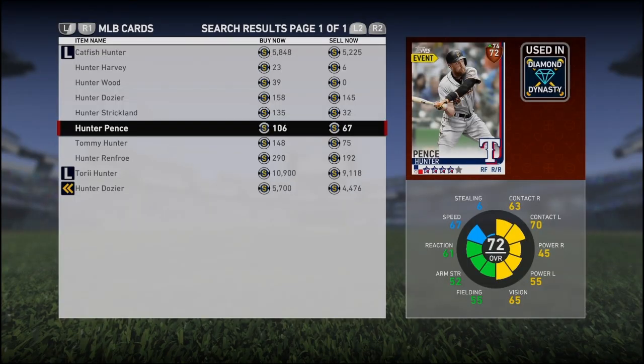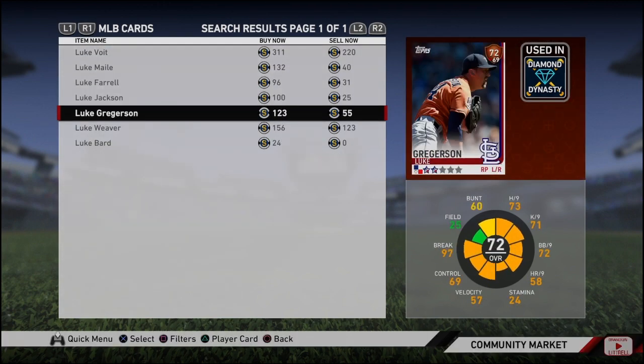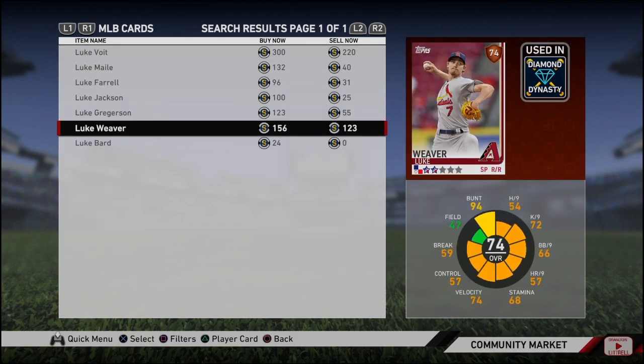And then for my first pitcher and last player going to silver, we have Luke Weaver. Luke Weaver is 3-1, which is a good record with a 2.98 ERA. He's just one point away. So Luke Weaver from bronze to silver with a 3-1 record and a 2.98 ERA — I think we could really see him going up a little, at least to a 75 overall.